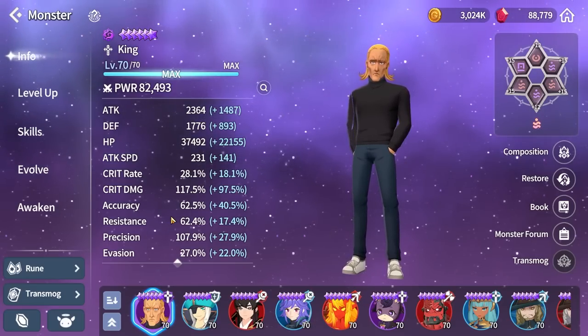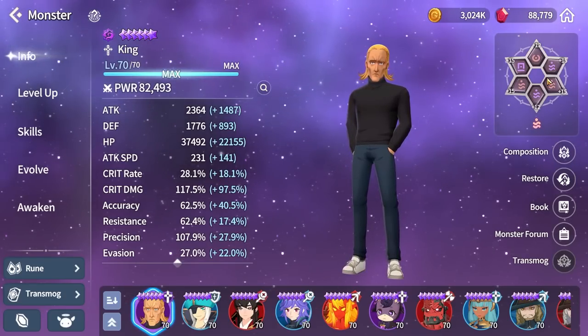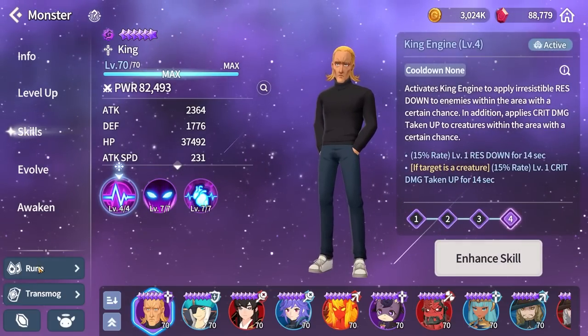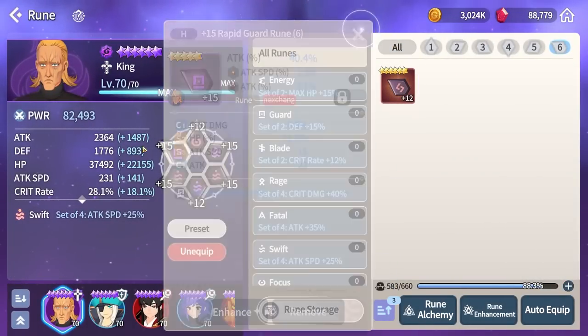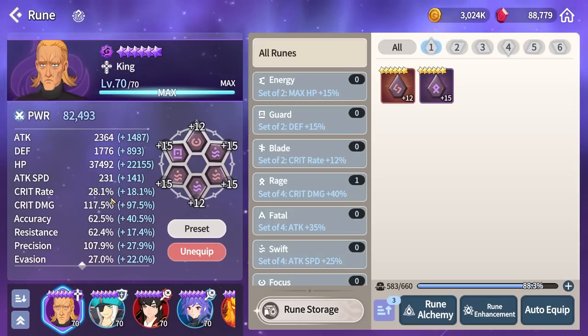Your build should ideally use any offset set. I have a broken set because that's where my best attack speed runes were — one had around 15, another around 20. Get a lot of attack speed so he procs the first skill more, get a lot of accuracy so he actually lands the debuffs, and anything else pour into defense or HP so he doesn't die sooner than you want. That's it — see you in the next one.